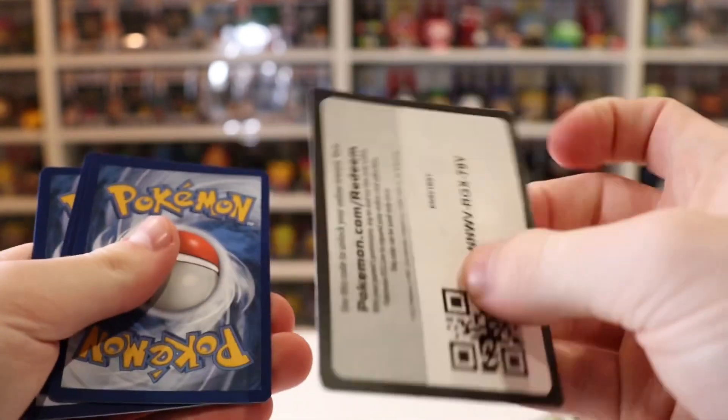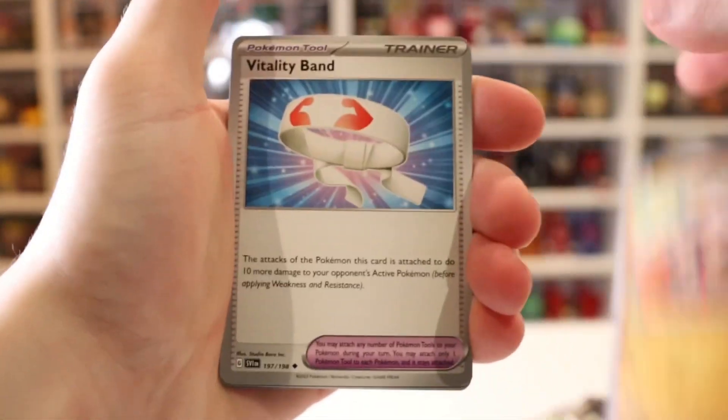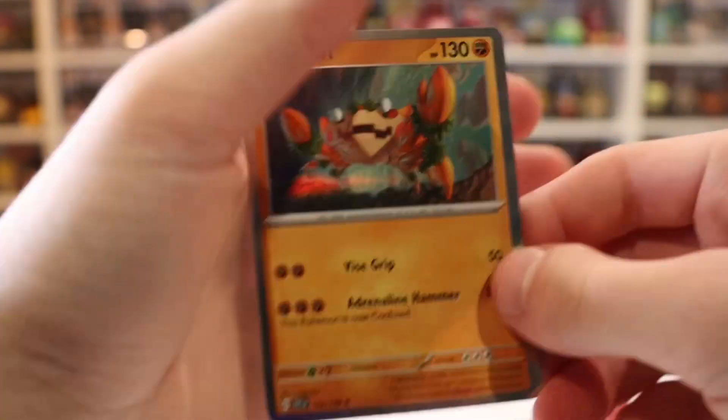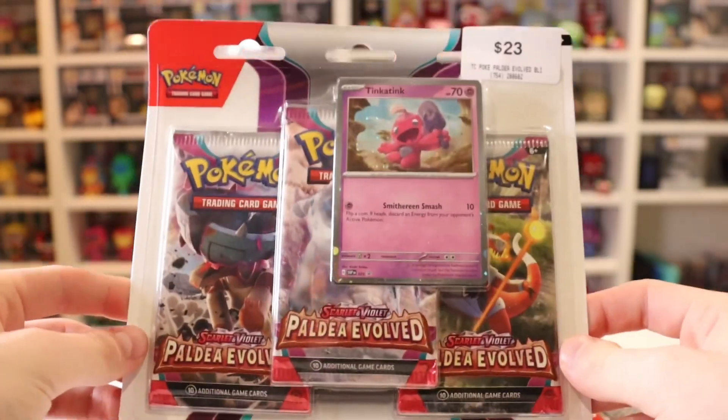Hopefully we can pull the illustrated rare Miriam spilling the books, because that's my chase card for this set. Another Leaf Energy here, we have Glymar. Can we please get something? Oh my god — a cloth. Moving on to Paldea Evolved.